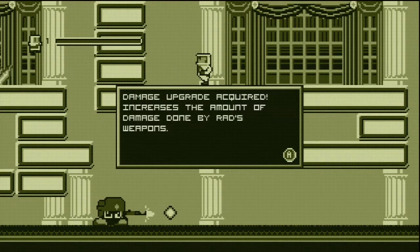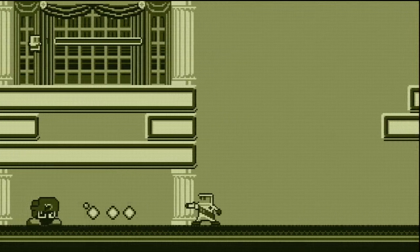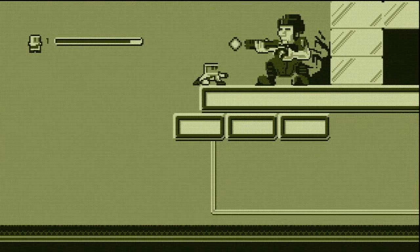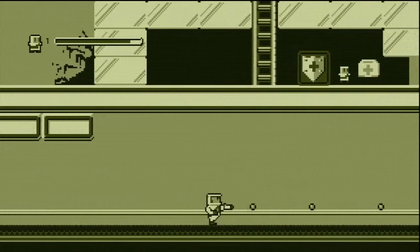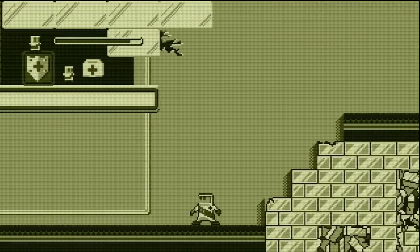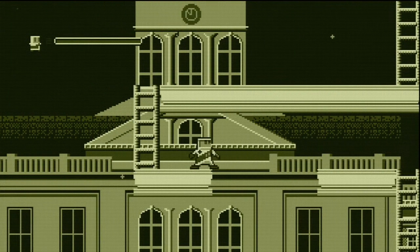I enjoy this quite a bit, even as someone who admits to being terrible at this type of game. In Rad Raygun, you will be running from left to right or sometimes right to left, depending on how the level is laid out. You will be jumping from platform to platform, trying to get higher up in the levels, and you will be climbing on ladders. Beyond that, you have a cannon on your arm, similar to what Samus and Mega Man have, which you'll use to shoot and destroy most enemies — at least the ones you decide not to just jump over and ignore. This game does feature an upgrade system.